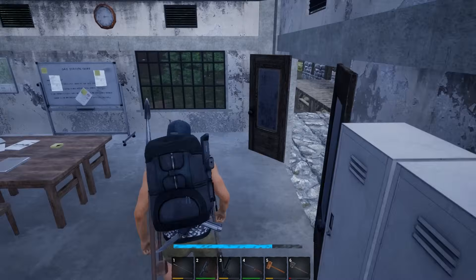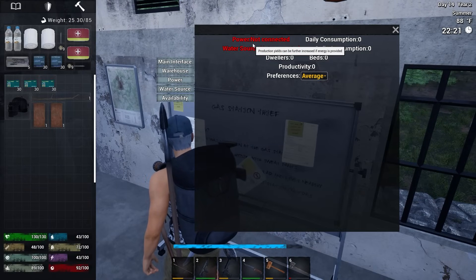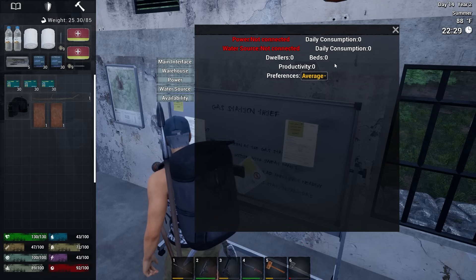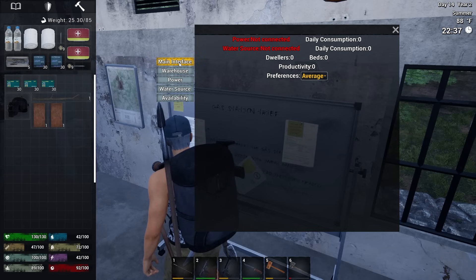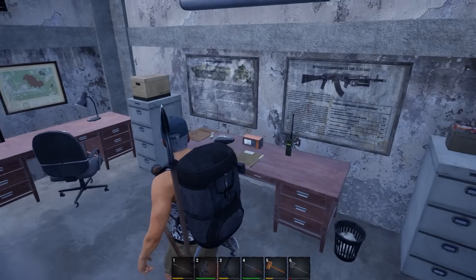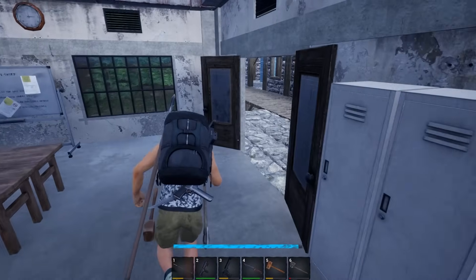I don't even know if I'm gonna do anything with this until I rescue someone. There we go — let's see what's in here. Oh, you need power for it too. Not connected — daily consumption, water source, dwellers, beds, productivity preferences. We've got the warehouse, power, water source availability. That is really cool. This thing looks cool — let's start unlocking some tech.